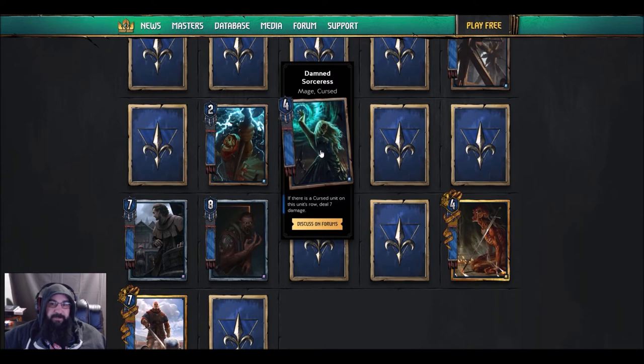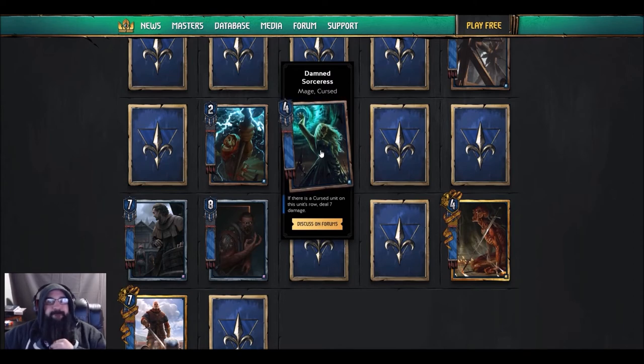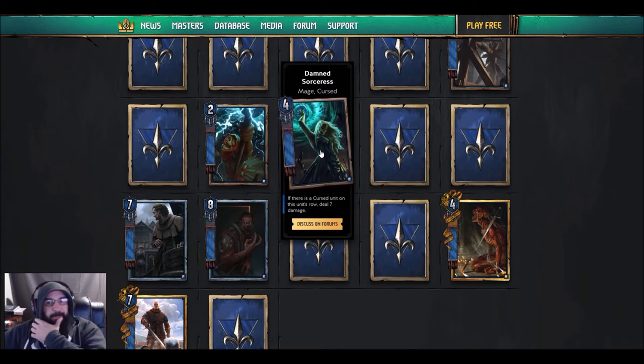Same thing with the next one, but this card doesn't seem as good. Damned Sorceress mage cursed — four strength, if there is a cursed unit on its row deal seven damage. If it meets the criteria it's a better Death Mold, but if it doesn't and you pull this at the end of round three with nothing else, it's four strength — cry every time.